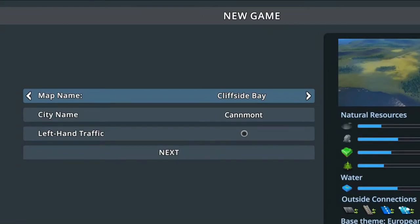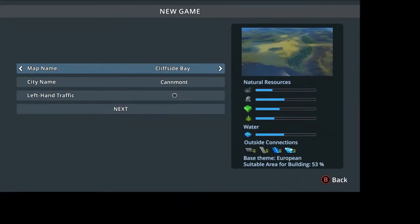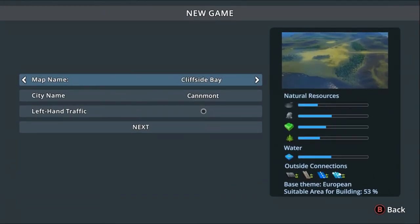Hello everyone, I'm Nexus Rapper bringing you a brand new video. A couple more people have been asking me what's the best layout for when you start a map, especially one of my friends who is new to this and is playing on Xbox. I'm gonna show you guys my specific layout. Basically, what do you do whenever soil goes bad? Let's go ahead and get right into it. I'm gonna be using Cliffside Bay.